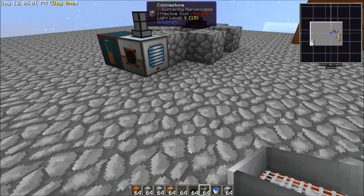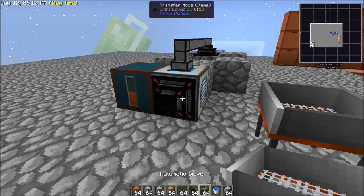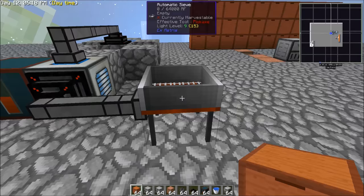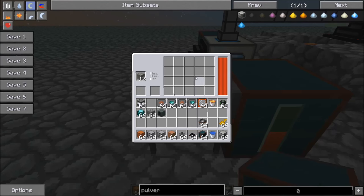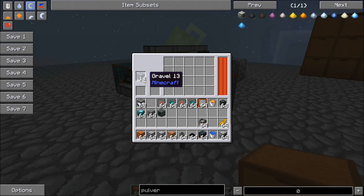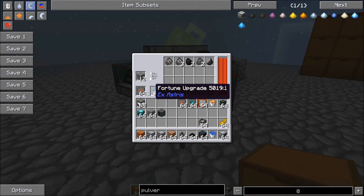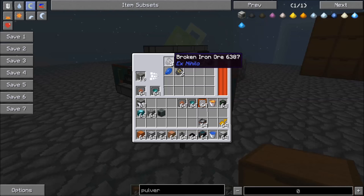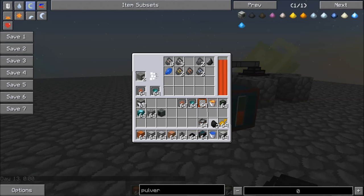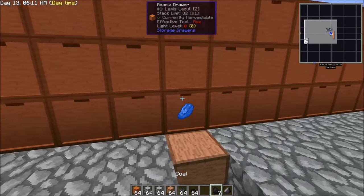We'll set up our sieve right there for now. You can use item conduits or transfer nodes — any way of moving your items over to this. Let's put our capacitor bank here so this has power. This is going to start smashing up the gravel. Let's give it speed upgrades and throw some fortune upgrades in there too. So now we're producing all this assorted junk. What we're going to do is grab the by-products like flint and lapis and just throw these into some drawers here.